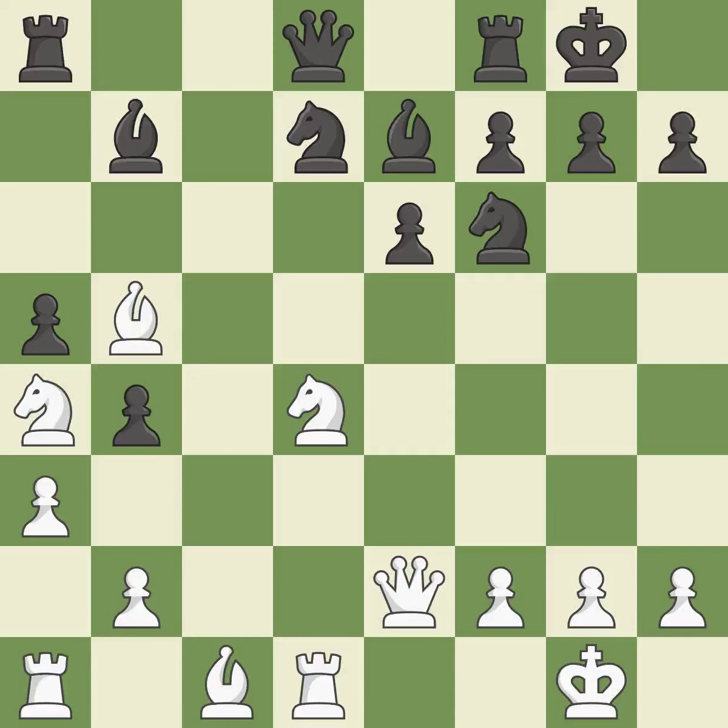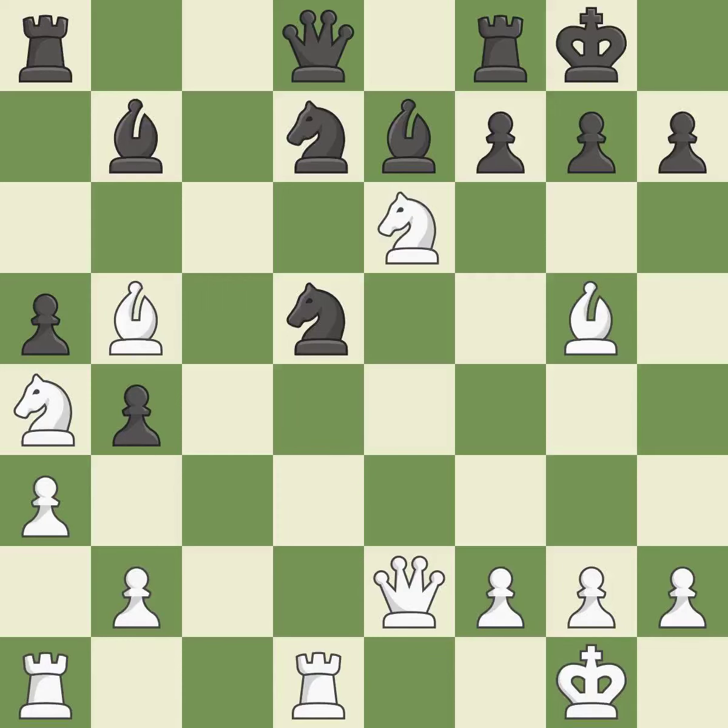This is the only move that works — it stops the opponent from being able to prevent castling — it is a great move. The rooks are linked by this, making it easier for them to work together in the future. This exposes a bishop attack — that was a truly amazing move, it is brilliant. Recaptures — it is ideal. This divides up parts by launching multiple attacks at once — it is ideal.